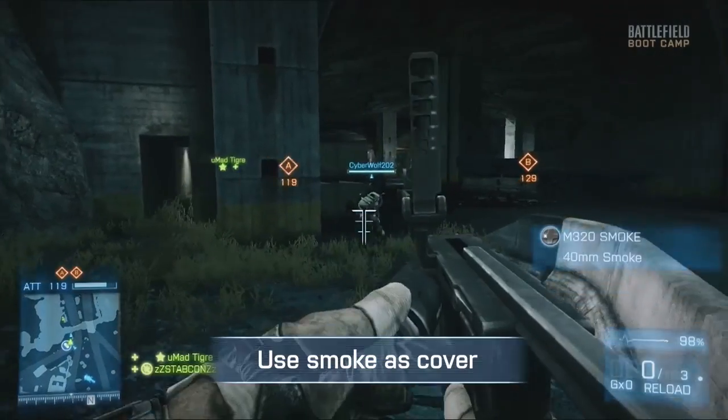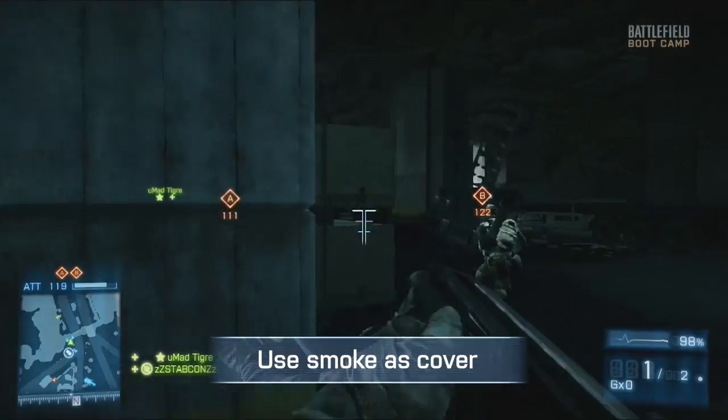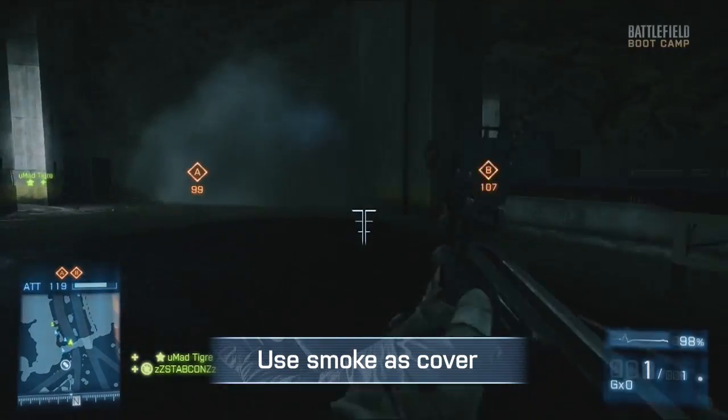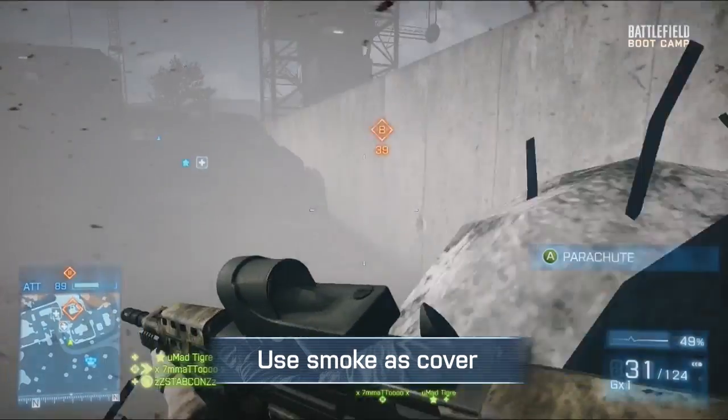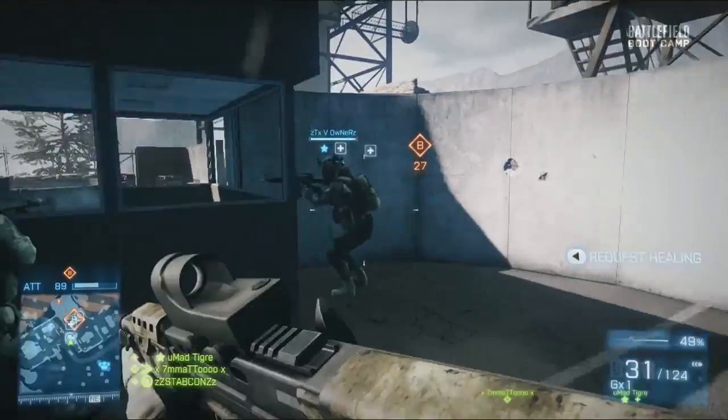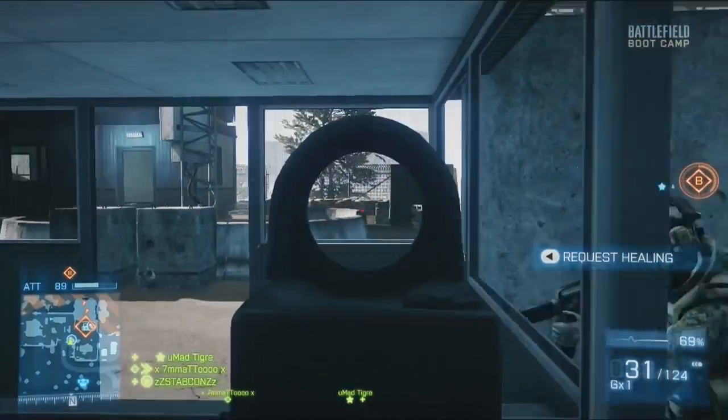So we're attacking the MCOM, but of course the opposing team aren't going to just let us stroll up to it. What do we need to look out for and do to make sure we can physically get there? The first thing you should do is pick your route. Once you've decided on the best route, you need to worry about what equipment you're going to use. One of the highest things I recommend for rush mode is smoke — it provides great cover, stops people from seeing you, and can allow you to sneak into places without being noticed.